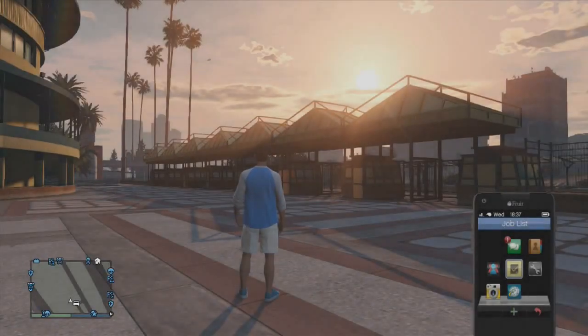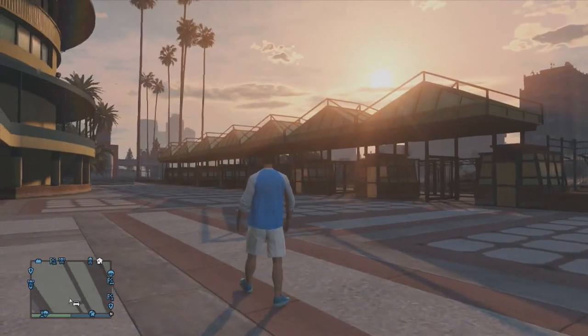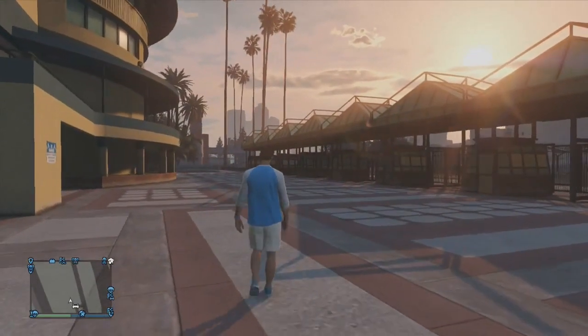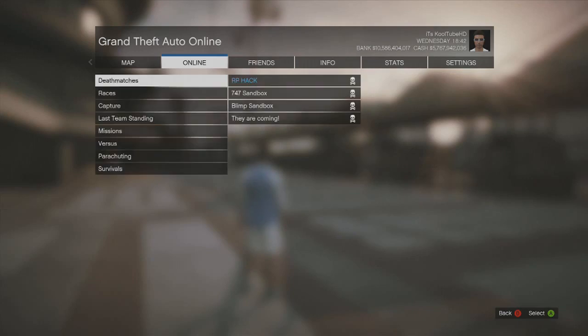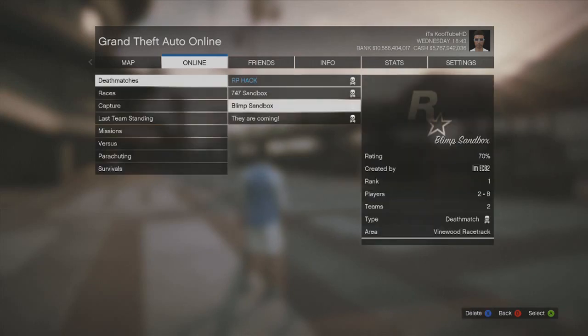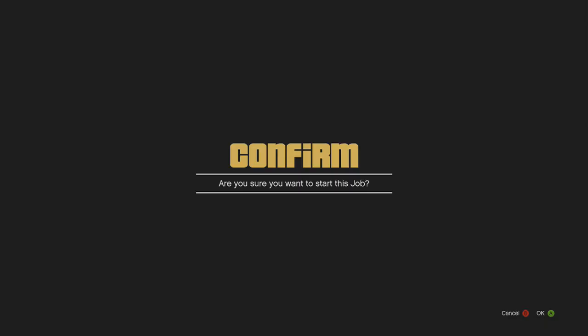To begin with, you're going to go into the description below and add the game to your games. You do have to sign into Rockstar in order to add the game. Once you've done that, go to Online, then Jobs, then Host Job, then Bookmark, then Deathmatch.